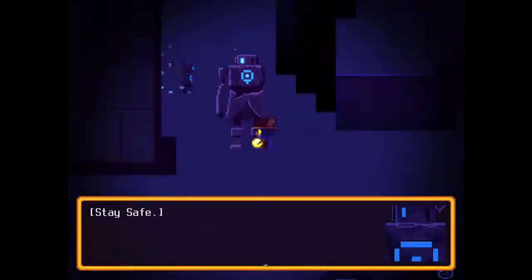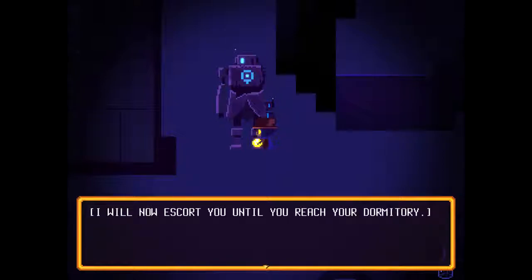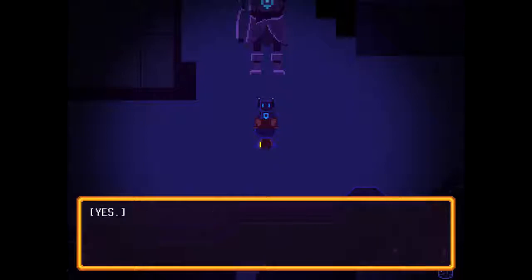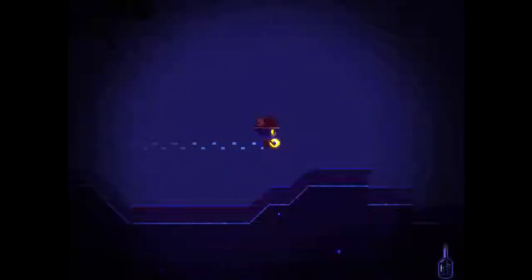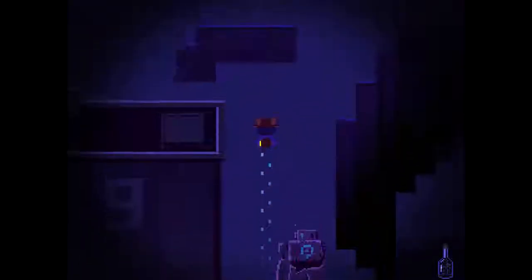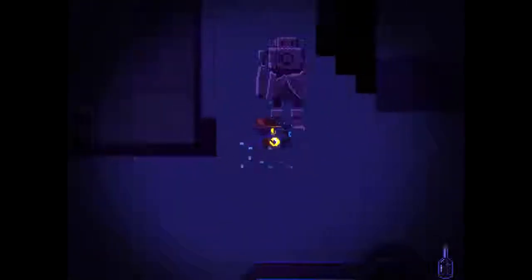Some robots may start following you around the settlement — do not be alarmed, it is their job to keep people safe. Unit RM 2883417 reporting for duty — I saw that you spoke with the guardian of the settlement and will now escort you until you reach your dormitory. What? So you're just gonna follow me? Yes, until you safely reach your destination. What if I go this way? He's gone. Maybe if I talk to this guy again — yep, there he goes.